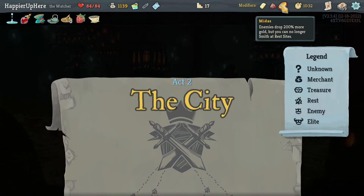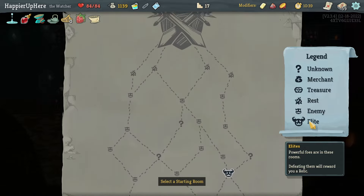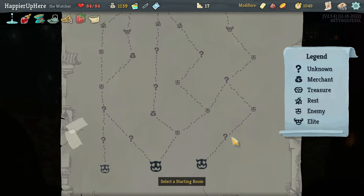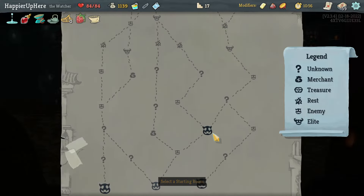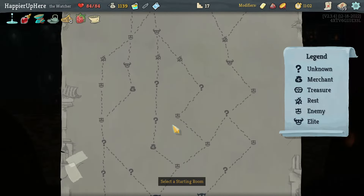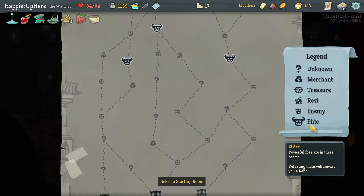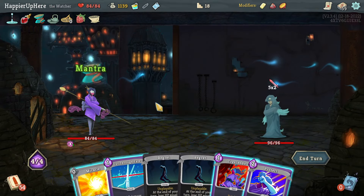All paths merge at the next elite. Going left gets one or two question mark rooms and two guaranteed shops; middle gets two question mark rooms and two shops; right gets three question mark rooms and no shop. Is the extra shop worth it? I have a lot of gold. I think I'll skip a question mark room to get extra shops. Midas runs - I have a habit of skipping shops and that ends up causing a lot of harm. Let's hit two shops.